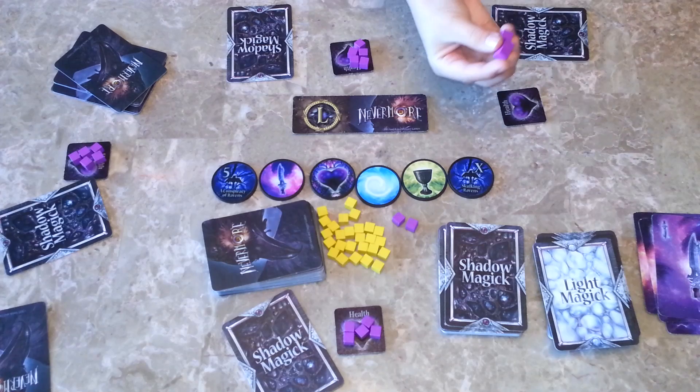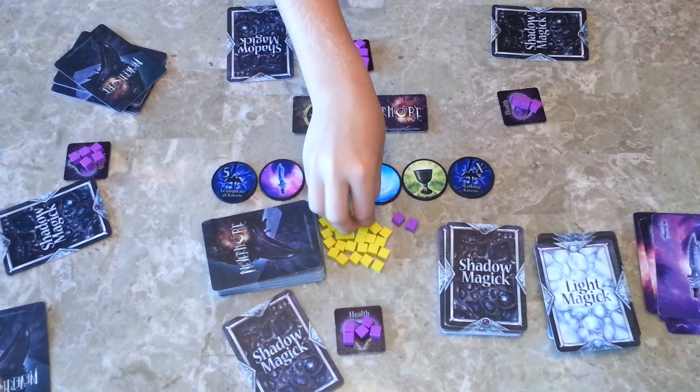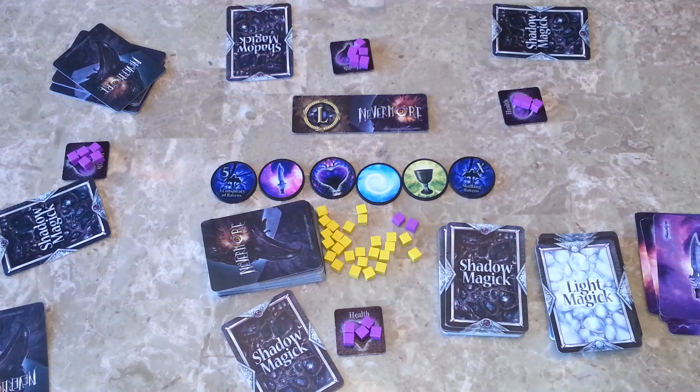Healing — you increase your health points. Radiance — you get light magic cards. And Victory Points — you get victory points. At the end, if you have any Ravens, you reveal how many Ravens you have. Depending on the amount of Ravens you have at the end, you get a shadow magic card.